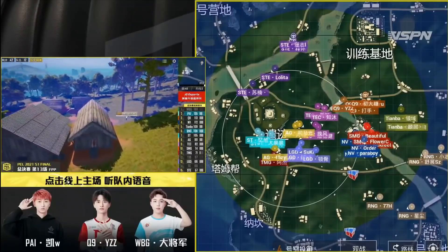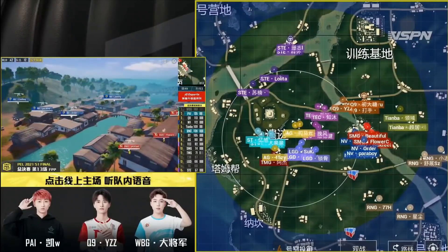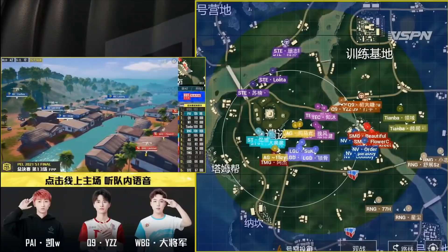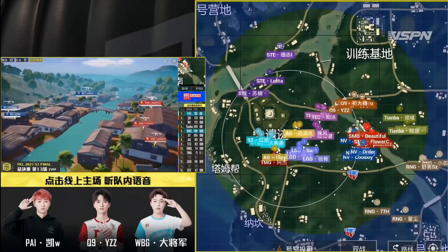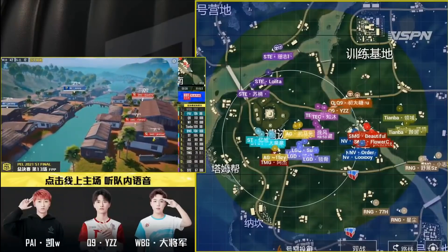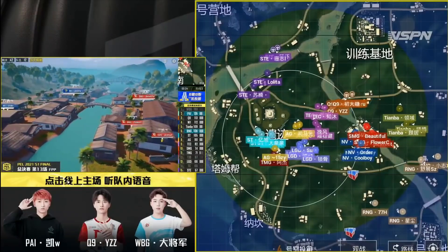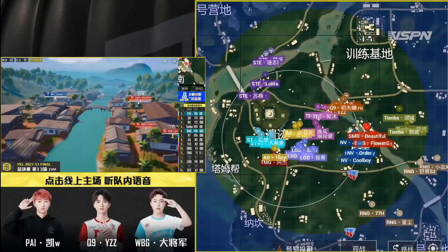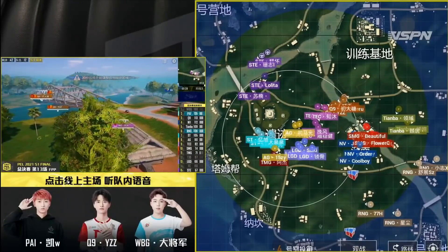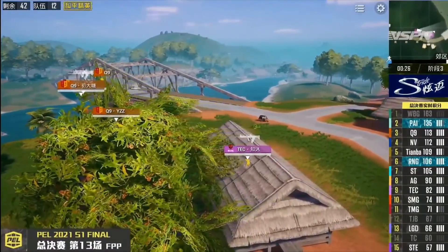This clutch is from Tinba and Guzuzu's side, which was in the finals. You can see Tinba's position, Guzuzu's position, and SMG's position on the map.